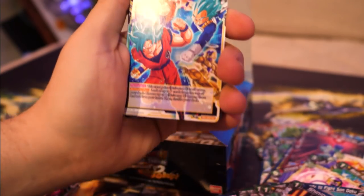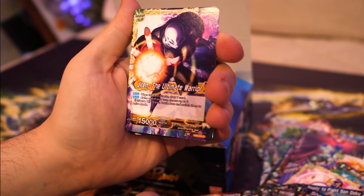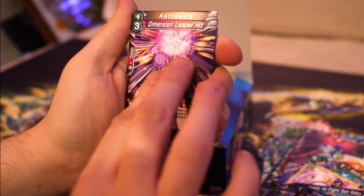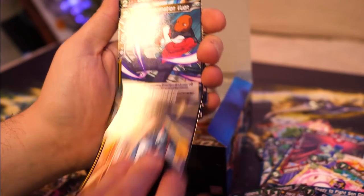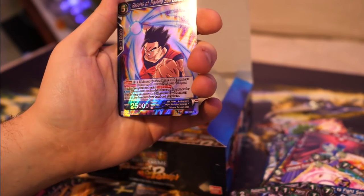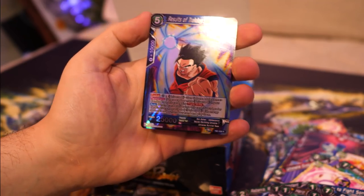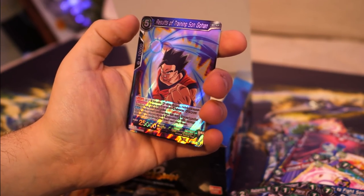Pack nine: Bergamo, Ultimate Seven Gale Strike Vegeta, During the Ultimate Warrior - that's a leader card - then a Blade Hit, Katoplessa again. The arrow combination Vuon, Dauntless Kale, Hamila again, Obuni, Kaba, Results of Training Son Gohan. That's our rare slot for this one - rares get put in there.